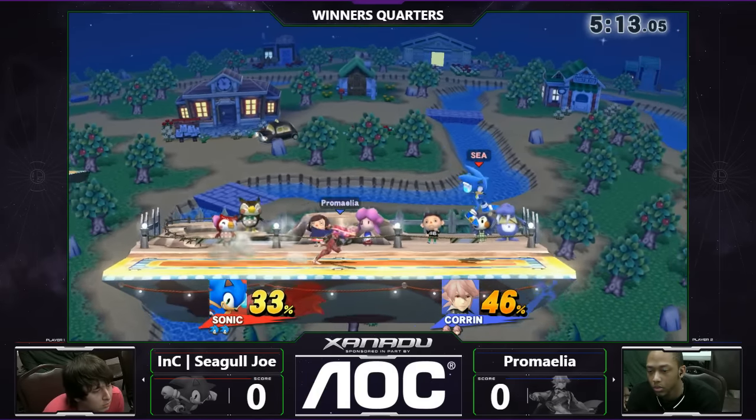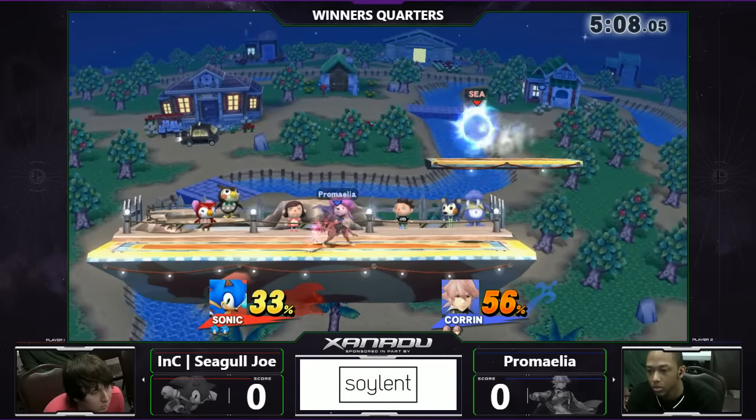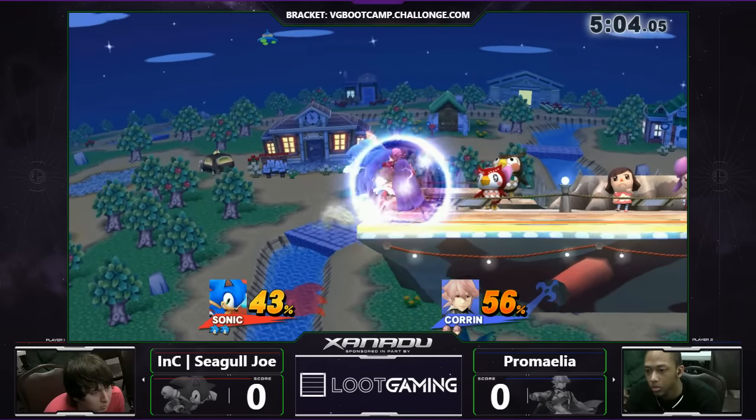Both these players — the movement that you can do around each other in this matchup is super crazy. Seagull keeping the pressure up, man. 56% damage on the board right now.